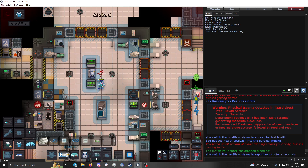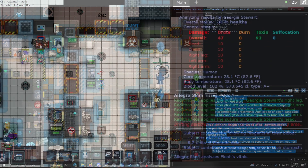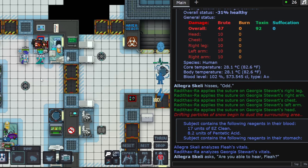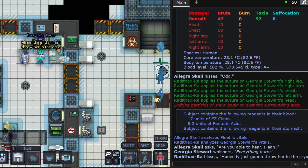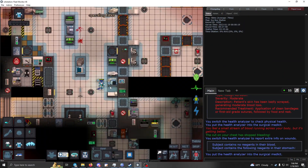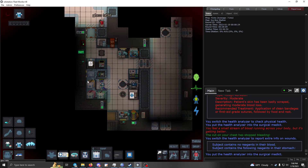Another very useful scanner feature: if somebody is poisoned, right-click on them with the scanner and it will tell you the reagents in their blood and in their stomach. That's very useful because it'll tell you what type of damage is being done and if there's poison at all, which means you know to supply anti-toxin.